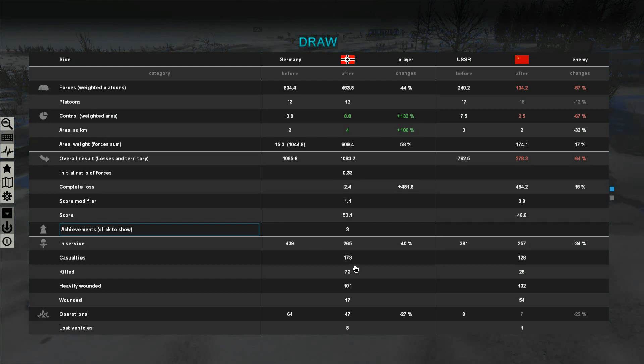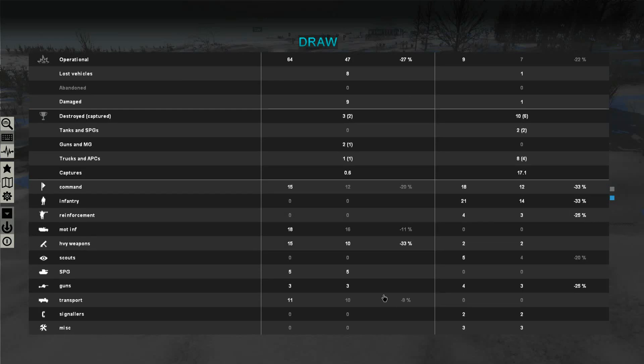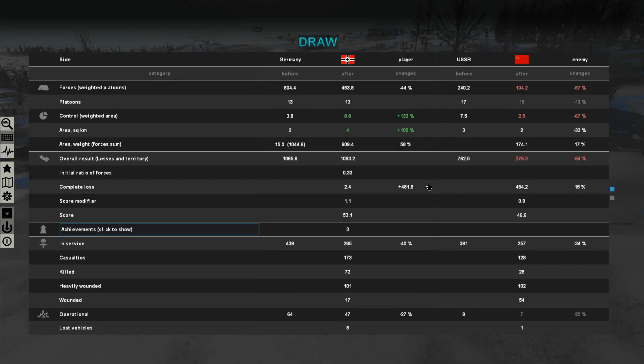It's a draw - I'll take it. The losses were unbelievable: 72 killed on our side, 101 heavily wounded, 26 killed on the enemy side, 102 heavily wounded. I absolutely think it was the right decision to accept that ceasefire. We took tremendous enemy territory and destroyed a bunch of their guns - that's the only reason this was a draw and not a loss. Our manpower loss was incredible for such a battle. But once again, you must shed blood to take positions - we've done that. If you enjoy these videos, smash that like button, drop a comment, and subscribe if you're new. This is a grip of Maxinius signing out.